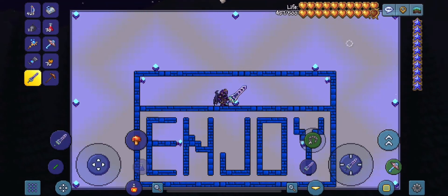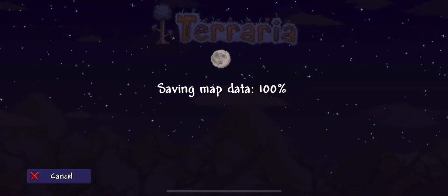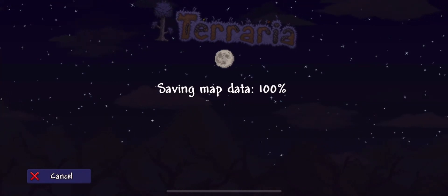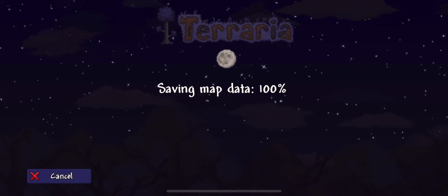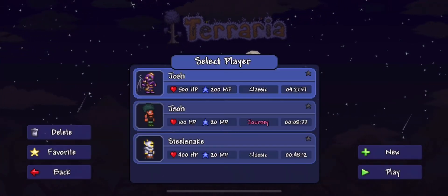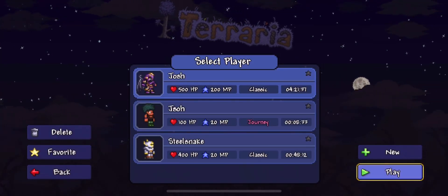And look at that — hundred Zenith. You're good to go. You have that as your character and you're set. This works for almost any item in the game, if not every item. So make sure you like and subscribe. I hope you enjoy this video and all the stuff you need will be in the description below. Make sure you check out my channel and I will see you guys in the next video.